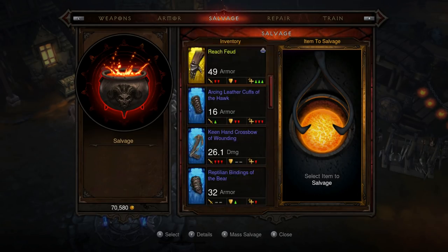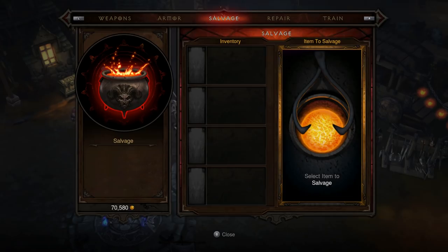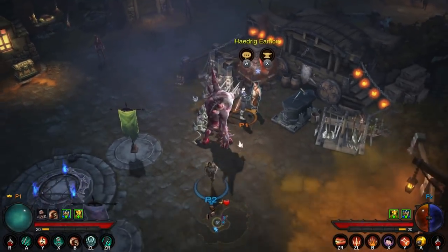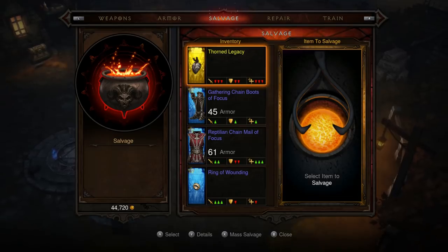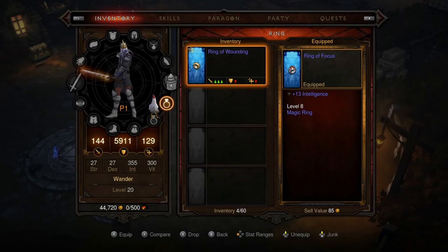Wait, is this my full inventory? Yeah, that's every item in your inventory. You don't need any of those — just mass salvage. You can only have 60 items in your inventory at a time, so pretty much unless something really stands out as necessary, you should probably be cycling it out constantly.